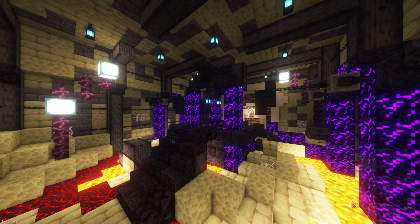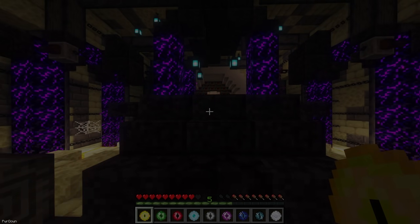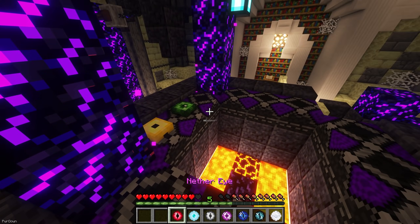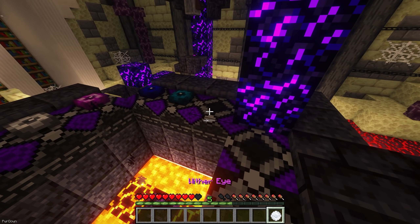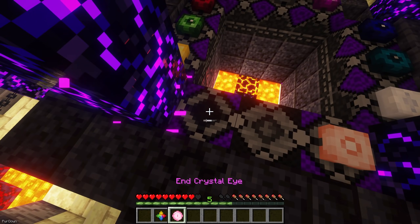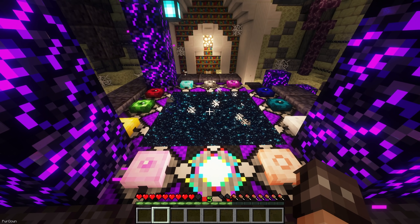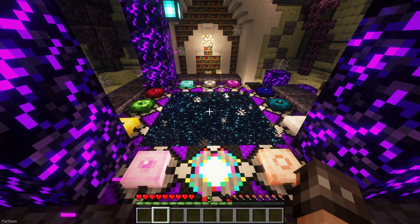In both the End Castle and the End Gate, you'll find the new End Portal provided by the mod. There will be 12 slots, so set your 11 Eyes that you should have collected into them. There's one more slot which holds the Powered Core, and this should be filled in last, as it will be a darker color. The portal will be created, and you can jump straight into the End.